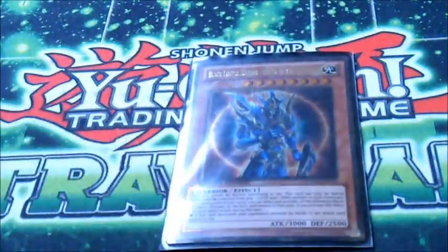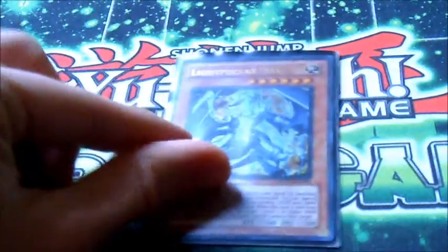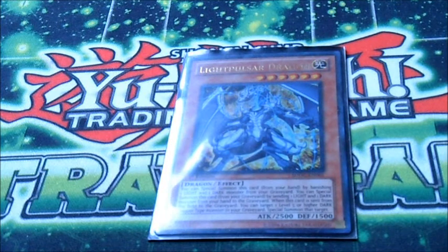Black Luster Soldier — you can't really have Chaos Lightsworn without him. Chaos Sorcerer, because he's Chaos Sorcerer. One Light Pulsar Dragon. We don't run Darkflare Dragon in this deck because there's not many dragons it can bring out. But Light Pulsar's just really good — not only is it a different named Light, it's Level 6 and has 2,500 attack. And when it's in the graveyard from a mill, you can just discard a Light and Dark to bring it back, so it does help set up and get rid of dead cards.